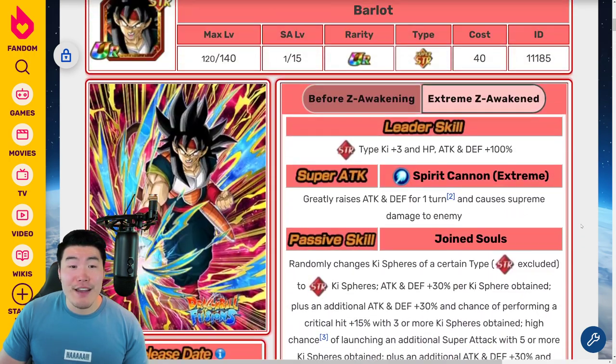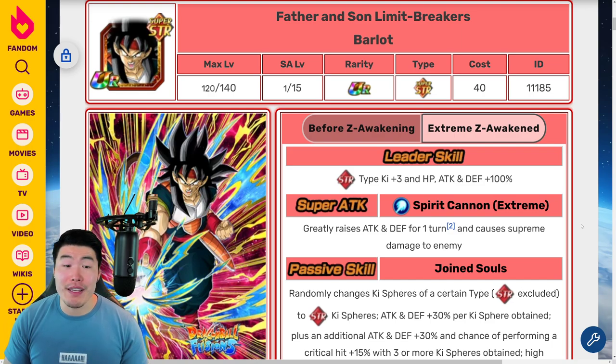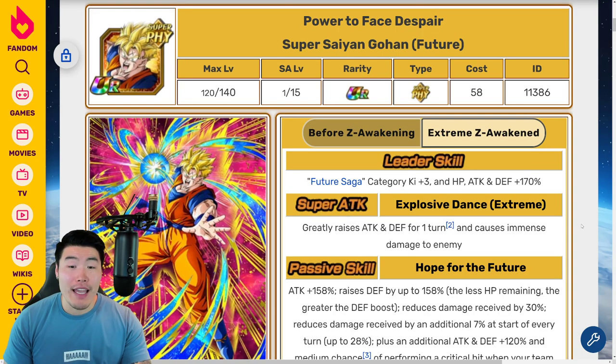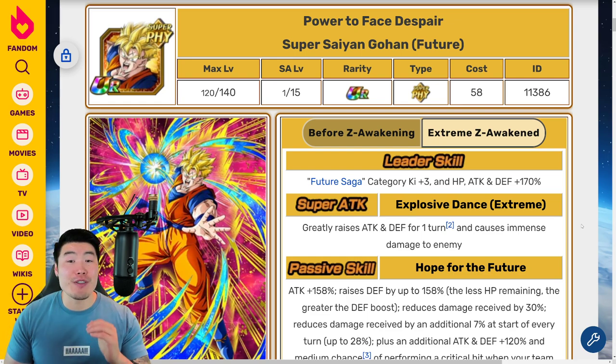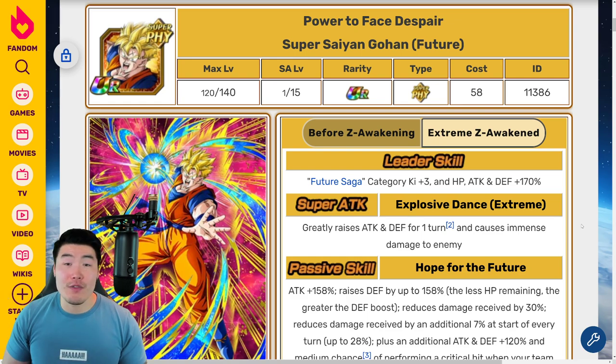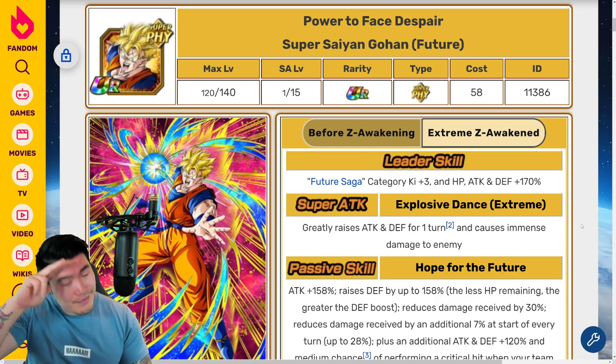And that does it for the 5 new Extreme Z Awakenings coming in the near future for JP. Out of these 4 Fusion EZAs, let me know in the comments which one you guys think is the best — I think it's Barlot, but maybe you guys feel differently. Obviously, Future Gohan is an absolute monster — there's no debate about that. Thank you so much for watching. If you liked the video, make sure to like it, and if it's your first time on the channel and you like what you see, hit that big red subscribe button to join the Tiger Squad. Hit that notification bell too so YouTube knows you want to stay up to date with all my latest content. I'm Tiger with Tiger Uppercut, signing out.